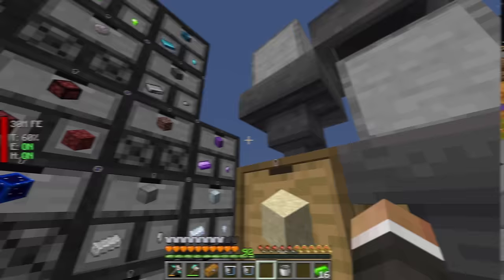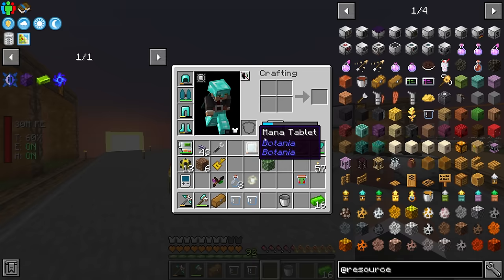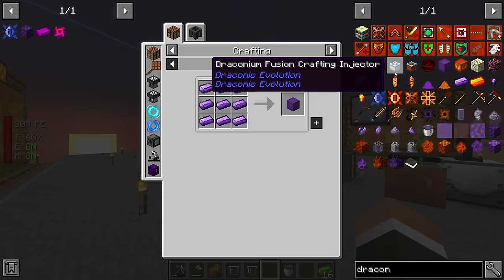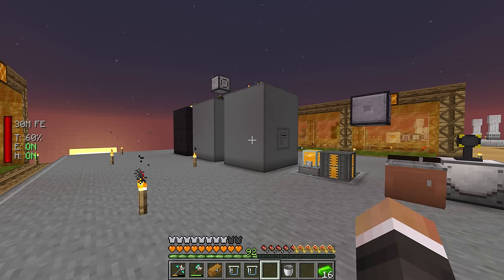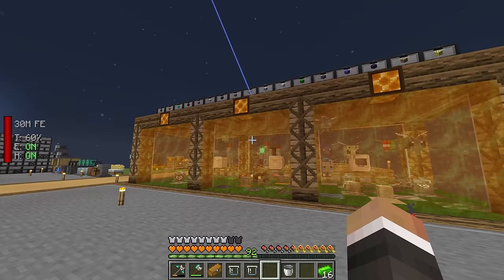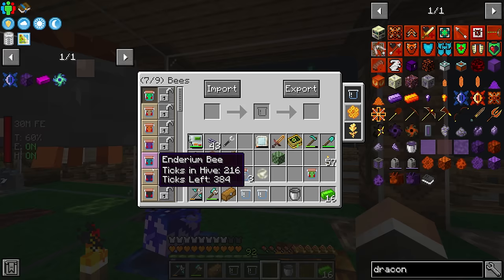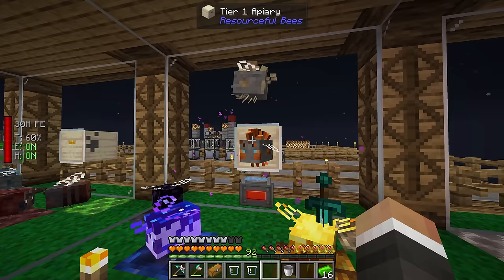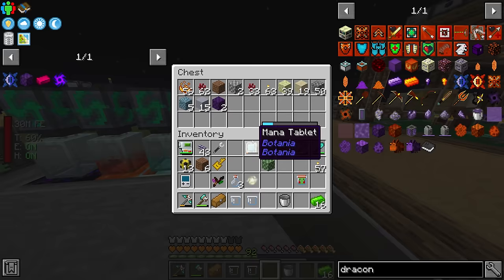Finally we have some draconium ingots — these took a lot longer to get than I anticipated. It turns out the odds of getting draconium from draconium honeycomb blocks is not 100% — you only have a 40% chance to get nine draconium each time a block of draconium honeycombs comes through. On top of that, draconium bees just take longer inside the apiary — this one has 1,600 ticks left. It makes it really tough.